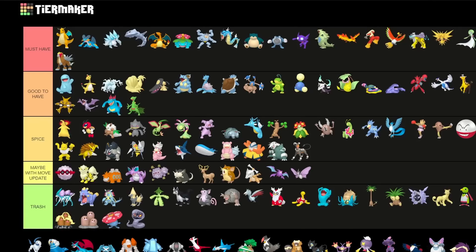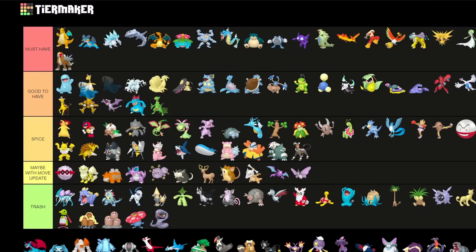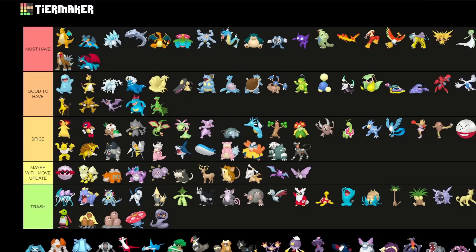Absol is absolutely trash sadly — it's so so bad. Walrein kind of got a little bit of a nerf recently in terms of usage — I'd put it into good to have but not great to have. Salamence is really good for raids — really bad for PvP but really good for raids. So if you have a good Shadow Salamence it's really good only for raids, nothing else.